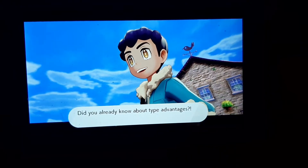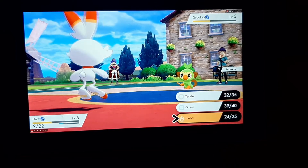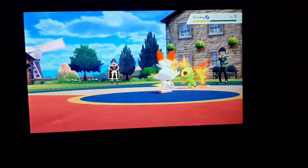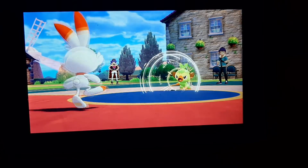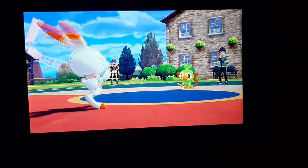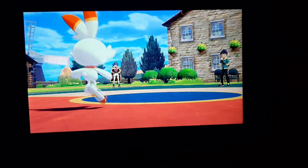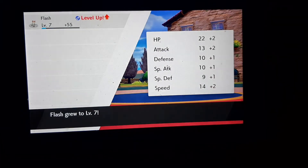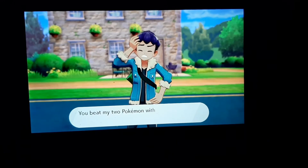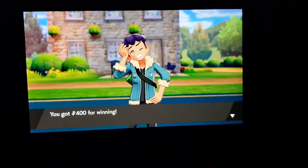First attack - I'll get to attack first, then he attacks. Let's use Tackle again. Boy, I won! I fainted his first Pokemon. Flash grew to level 6 and Flash learned Ember - my first new move learned and my first level up! It's not over yet - he added another Pokemon to his team, Grookey. But I have type advantage, so - Flash, use Ember! It's super effective! You got 400 pokedollars for winning.